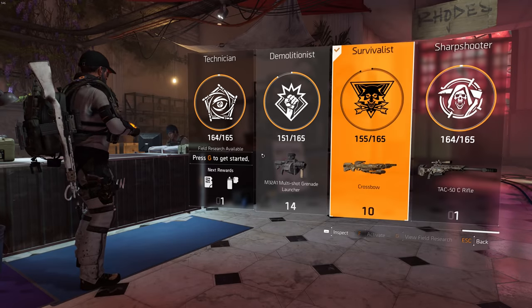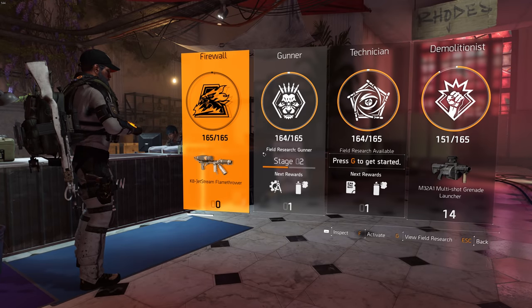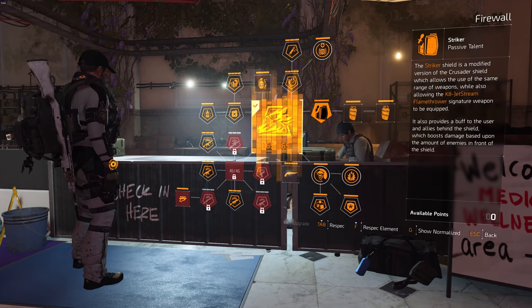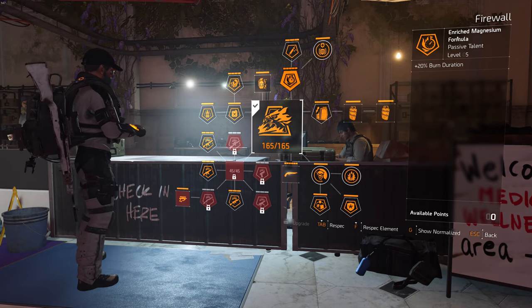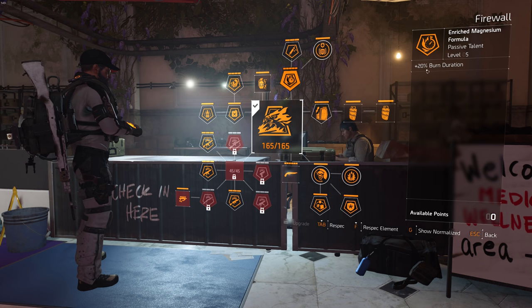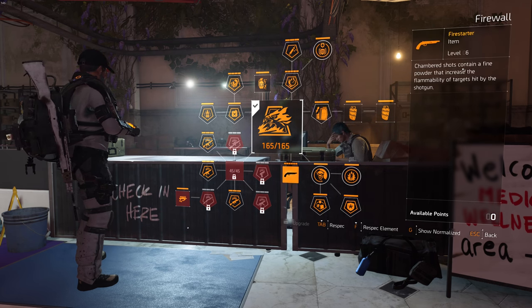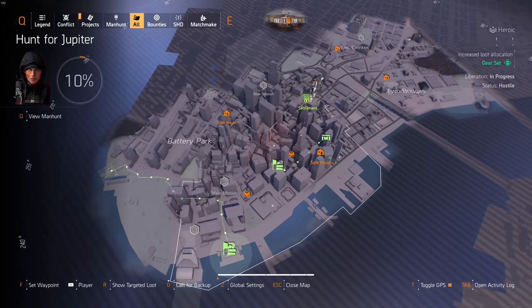In terms of specialization, we're going to go with Firewall because it has some pretty good fire synergies. Specifically there's a talent that adds 20 burn duration, so we can get enemies to burn even longer.